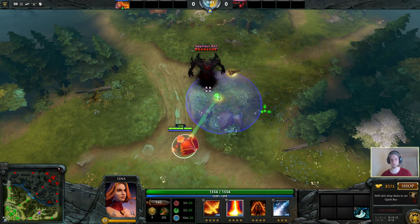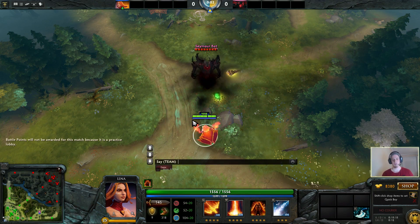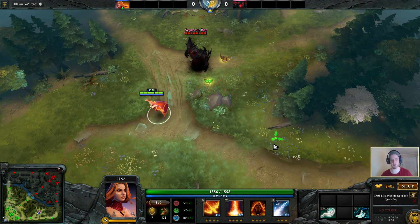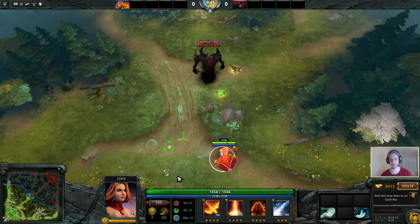If we wanna practice an Eul's combo for instance, we're gonna have to give ourselves an Eul's. The command type for that is item_cyclone — it's different because it's not called Eul's Scepter of Divinity, it's called cyclone in the syntax; you're gonna have to look that up for yourself. Now we have a cyclone and I can practice my combo on this bot without risking missing it in a real game.